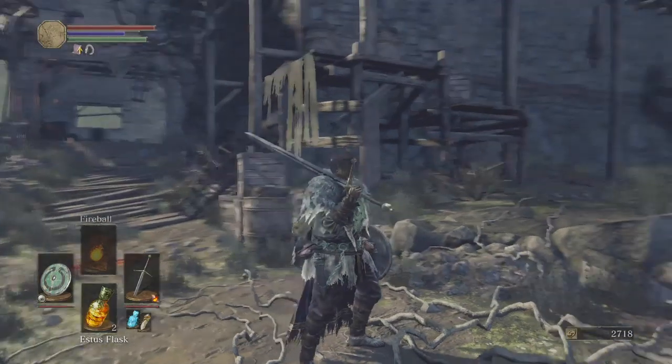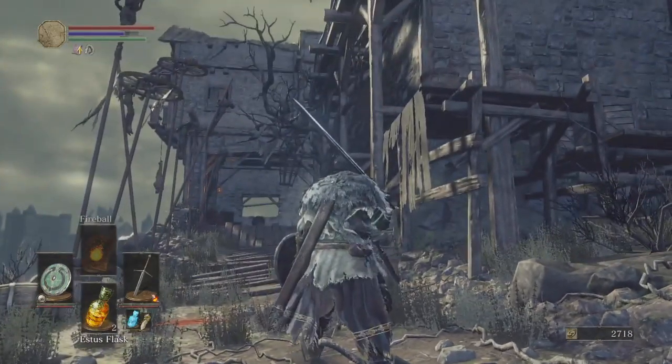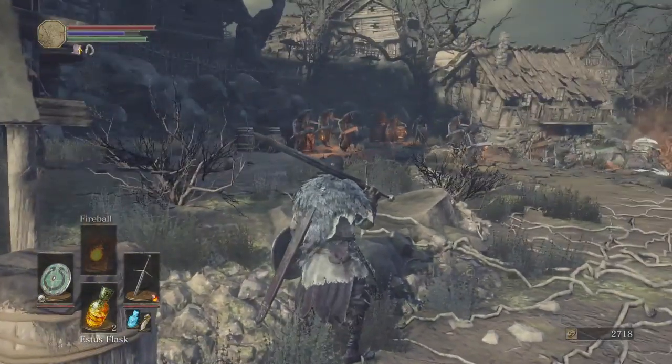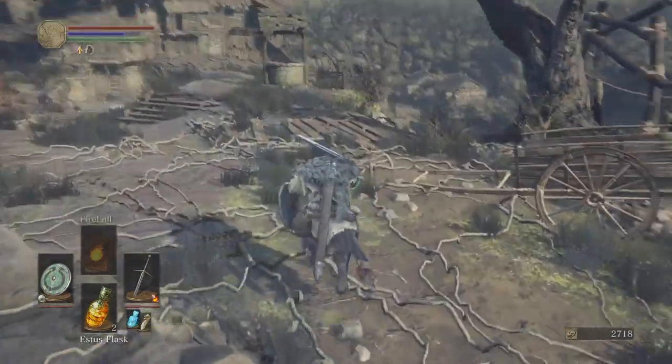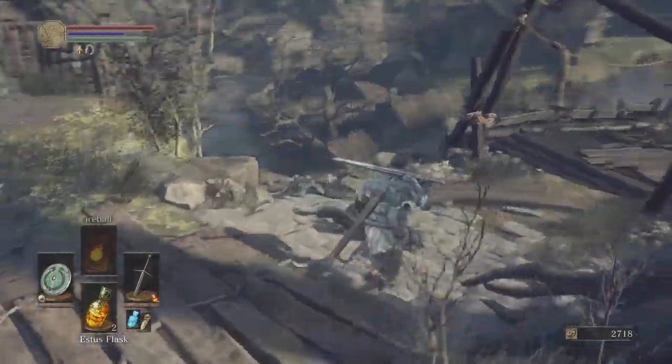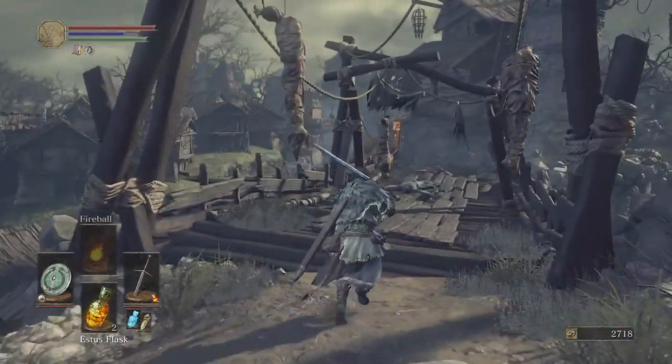First you spawn at the undead bonfire, which is over that way. Then you come over here — you'll recognize the area. I'm going to work my way over here. There will be two guys over here; I just killed them off camera.